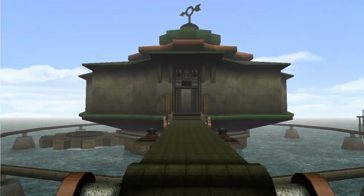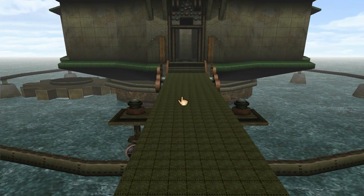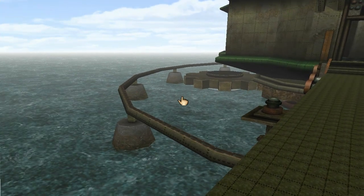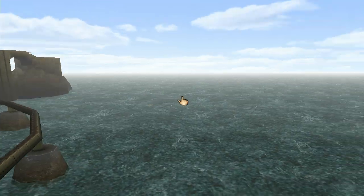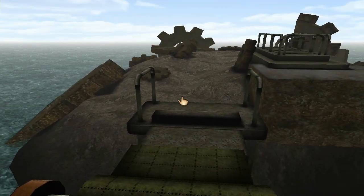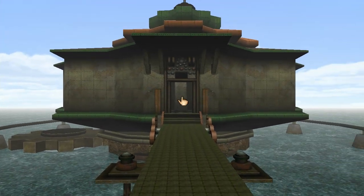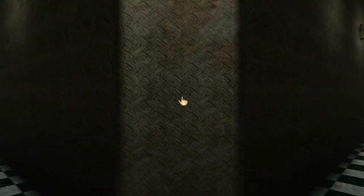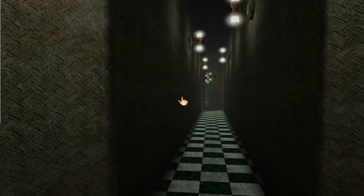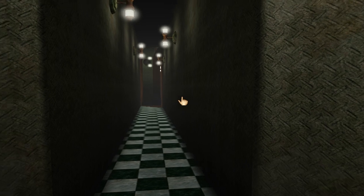Over here we have the mechanical fortress that we saw on the flyby. Got some gears underneath it, a little ring going around it, a little playground over there. But other than that I don't really see much else out here, so — what's in the fortress? Let's go left.